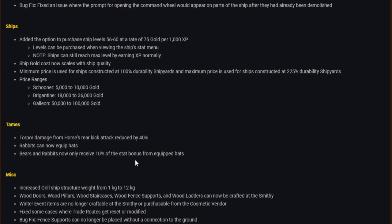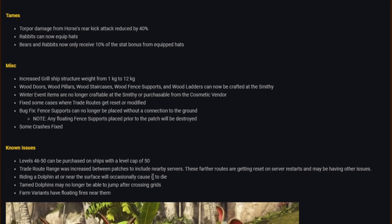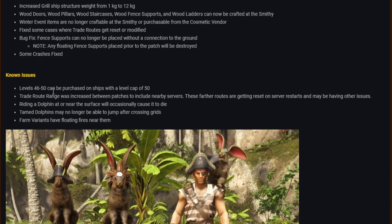Miscellaneous changes: horse rear kick attack support damage reduced by 40%; rabbits can now equip hats; bears and rabbits now only receive 10% of the stat bonus from equipped hats. Grill ship structure weight increased from 1 kg to 12 kg. Wood doors, pillars, staircases, fence supports and ladders can now be crafted at the smithy. Winter event items are no longer craftable at the smithy or purchasable from the cosmetic vendor. Fence supports can no longer be placed without a connection to the ground.